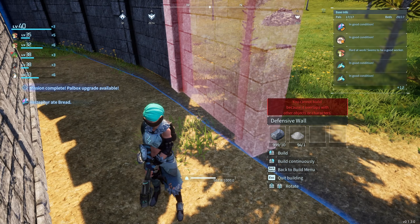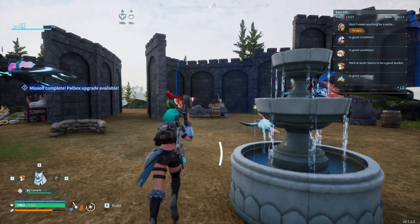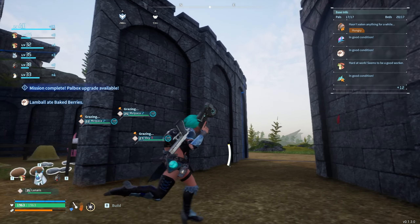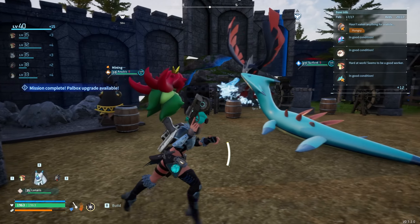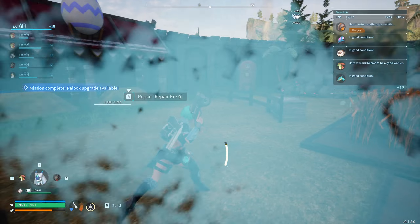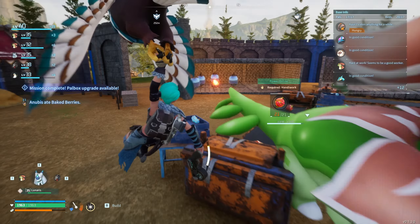And then you right-click to duplicate. Alright guys, so there you go — I've kind of completed my wall fortification. As you can see, I'm using stone defensive walls over here instead of wood, so that it doesn't get burned if there are any pals or enemies that try to burn the wall. It will not burn anymore. And as you can see, it's going all around my base.